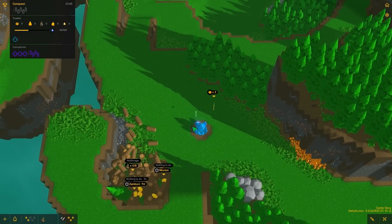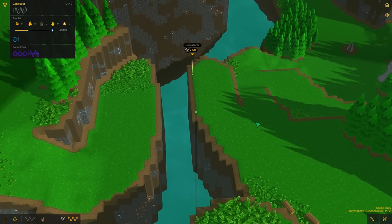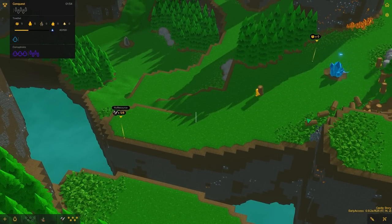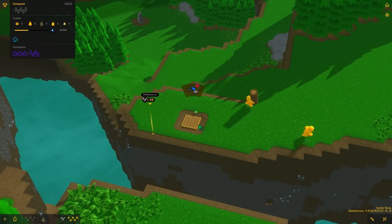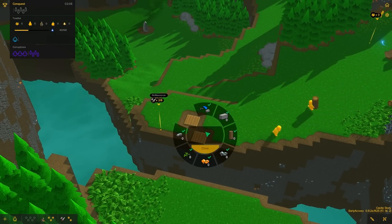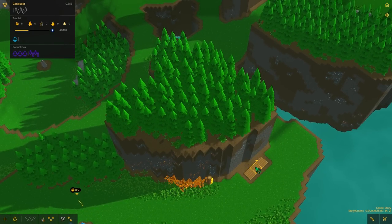They just destroyed all those trees, and I don't want these things auto-converting. That was a problem in the last series I did, where all our logs turned to planks and it wasn't the greatest. I'd much rather do it myself. I'm gonna have to do this all manually. Can I do it like that? Oh, it did work. That's great.